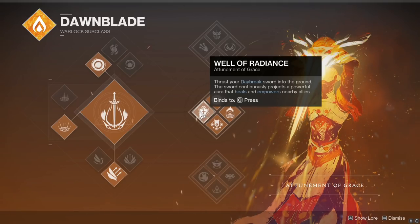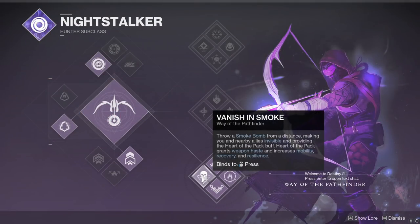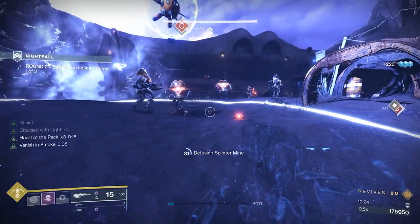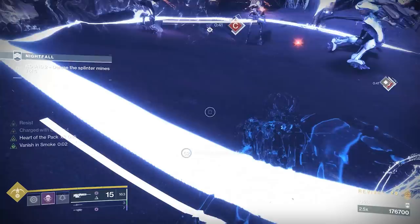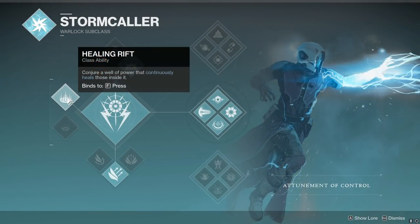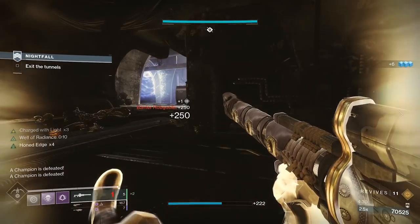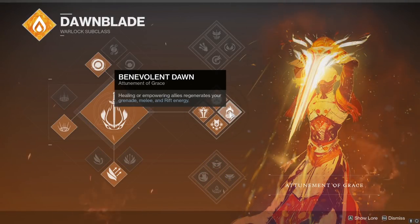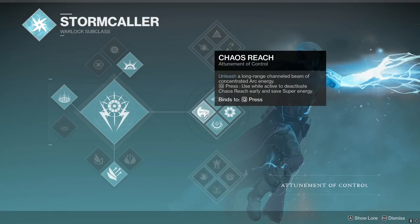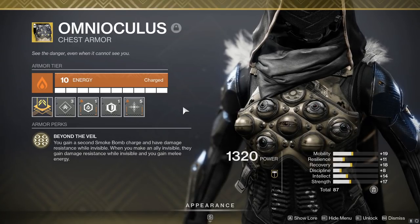Starting with my recommended team comp, we ran one Well of Radiance Warlock with Phoenix Protocol, one Chaos Reach Warlock with Geomag Stabilizers, and one Invis Hunter with Omni Oculus. The Prison of Elders and Boss Room encounters can give teams a lot of issues, but this team comp is built specifically to help you with the most difficult parts of this GM. I recommend the Well Warlock runs an Empowering Rift, while the Chaos Reach Warlock runs a Healing Rift. The Empowering Rift lets you insta-kill champions with Izzy and Div, and your Well Warlock will get their Rift back almost instantly due to Benevolent Dawn, meaning they'll always have it available when focusing champions. Well also provides safety at dense choke points, Chaos Reach helps solidify the boss bake, and Omni Oculus makes deactivating mines in the Prison of Elders encounters significantly easier.